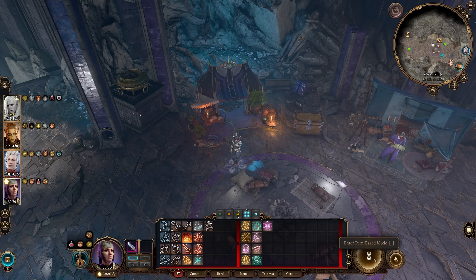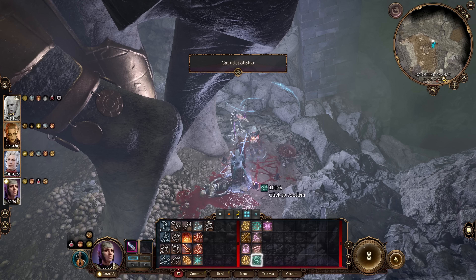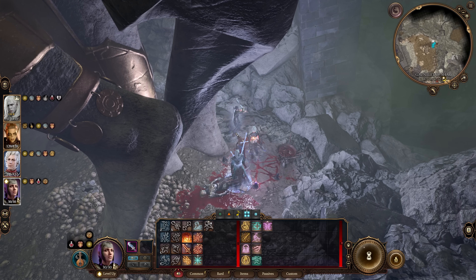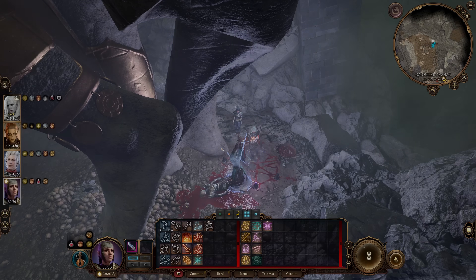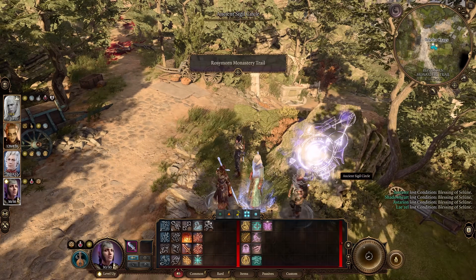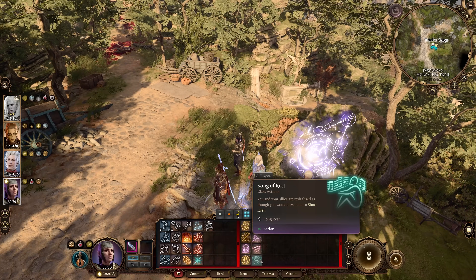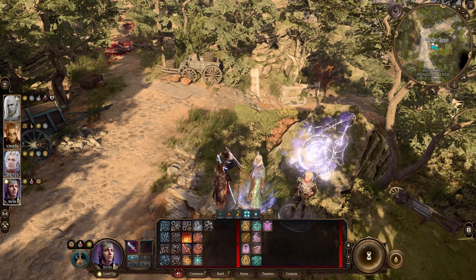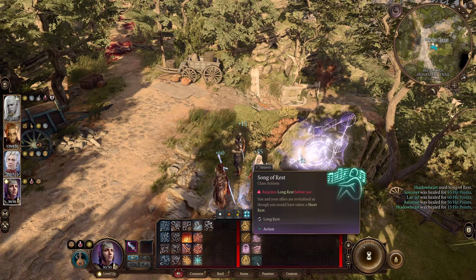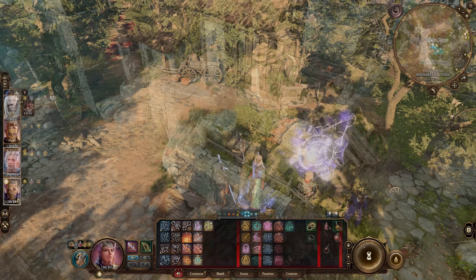Next up is a strange interaction that lets you enjoy infinite short rests. This is possible through the Bard class action Song of Rest, which is the equivalent of taking a short rest. You can use it again after simply changing areas — going from Act 2 to Act 1, for example, refreshes Song of Rest. This is especially good for Monks who get all their ki points back from a short rest, or Warlocks who get all their spell slots back.